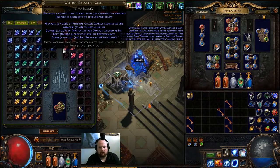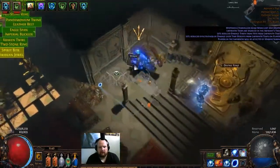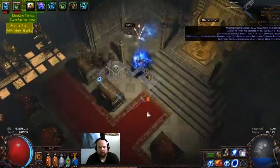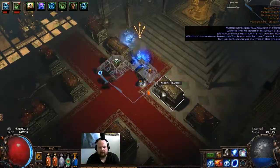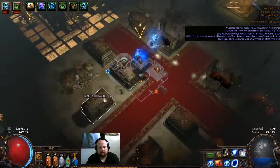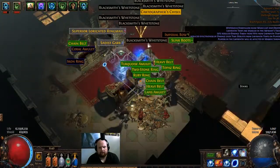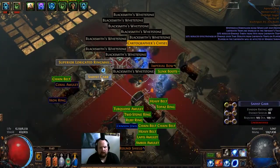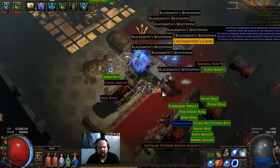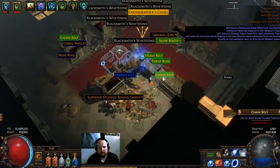Alright, let's do this thing. Oh, the fire siphon. And we got six keys. Couple six sockets, that's about it. A bunch of jewelry. Looks like that's all we got.